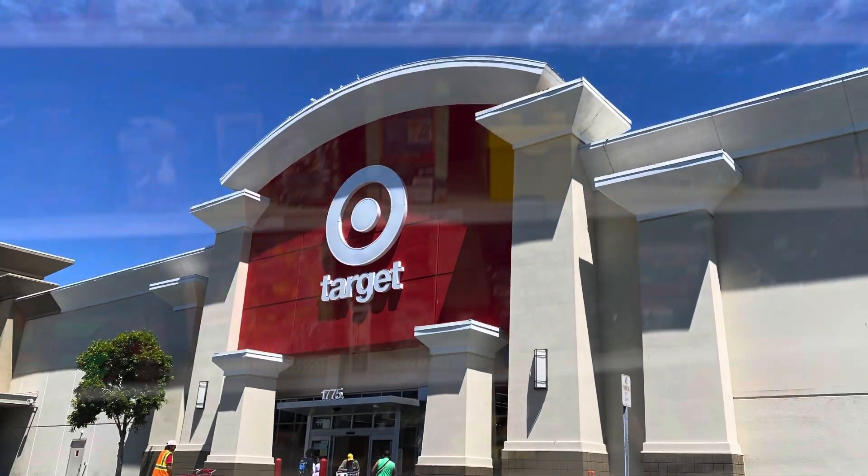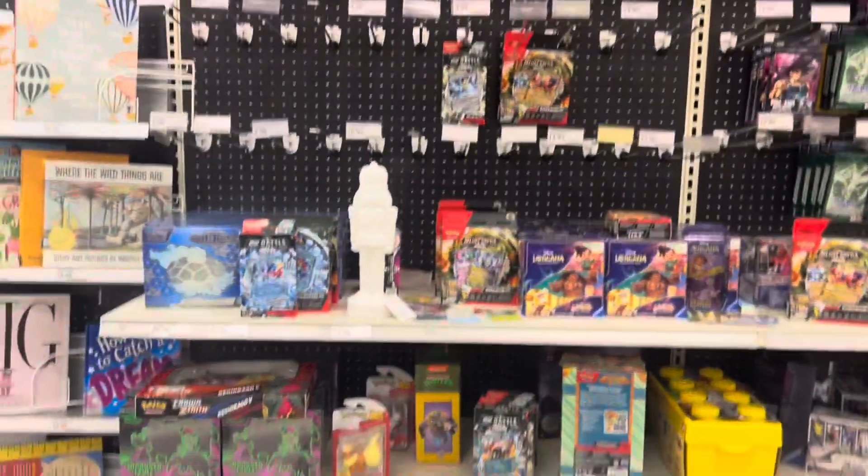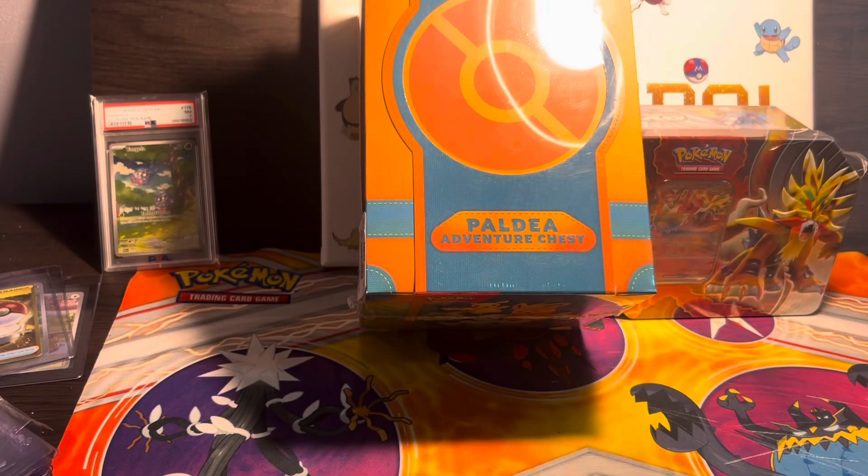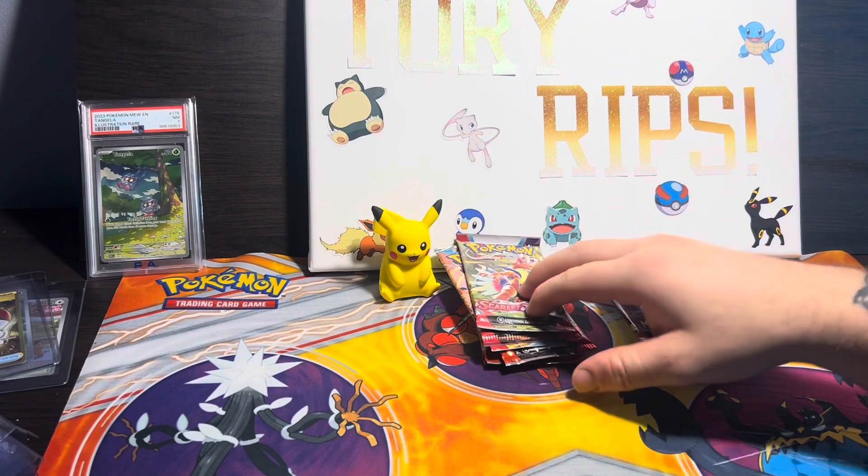Today I went to Target for the hunt of Pokemon cards and picked up two items. Back at the studio, we have the Pal Day Adventure Chest and the Gouging Fire EX Collectors Tin. I picked both of these up from Target — let's crack these open and see how we do.